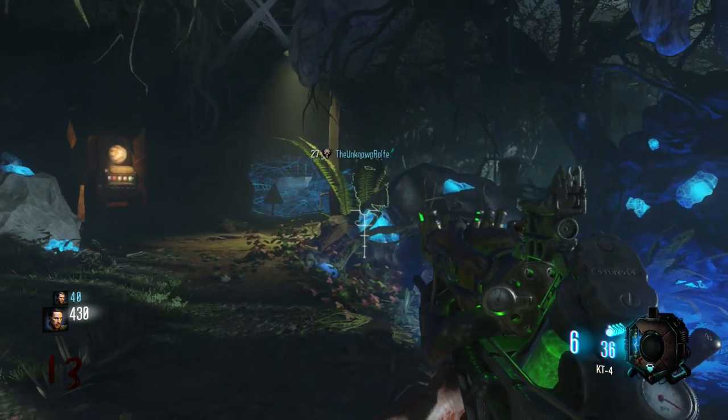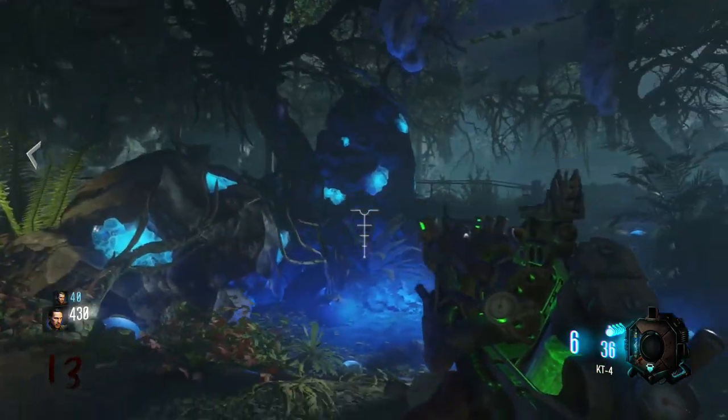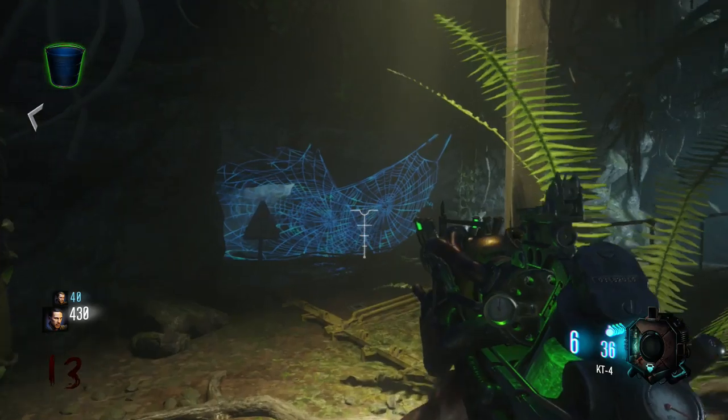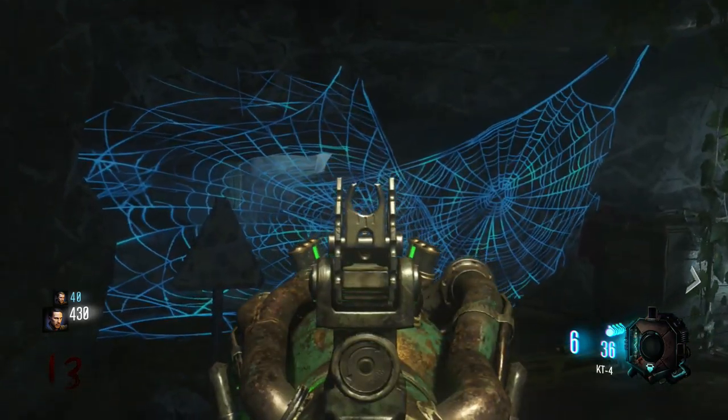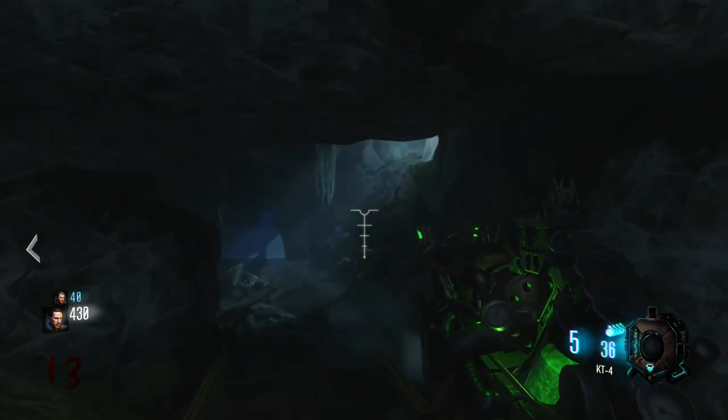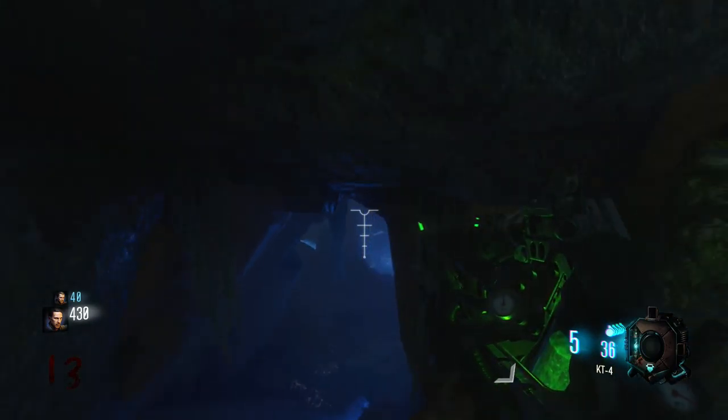First you'll need the KT4, so make sure you've got that together. Then come over to this part where you need to fill up the bucket with water. Press RT or the R2 button, depending on whether you're on Xbox 360, Xbox One, PS3 or PS4, to destroy the webs.